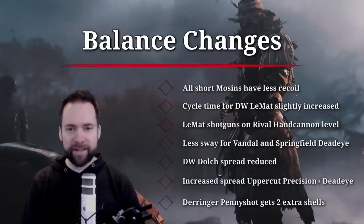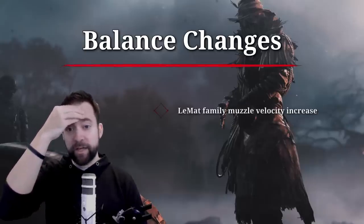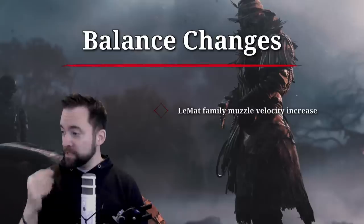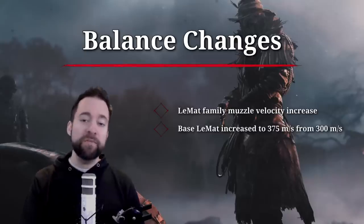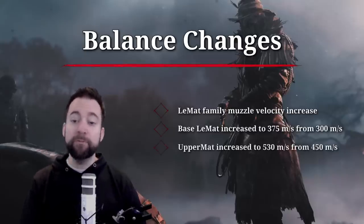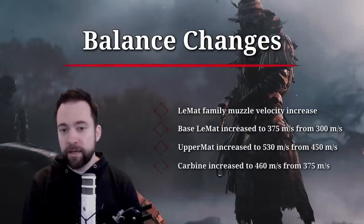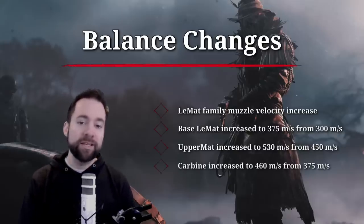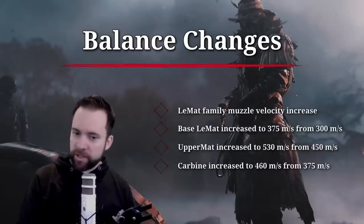The LaMat family gets more buffs — muzzle velocity increases across the board. The base LaMat is now 375 up from 300, the Uppermat is 530 up from 450, and the Carbine is now 460 up from 375.